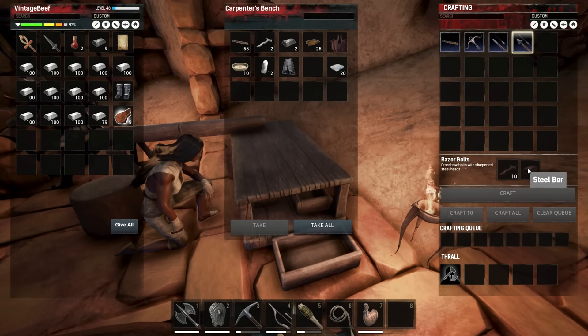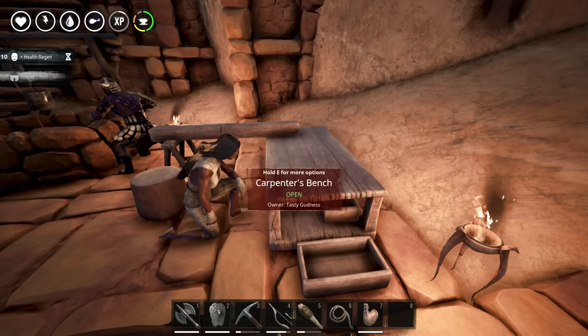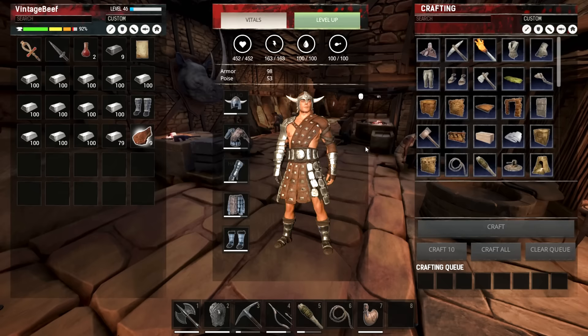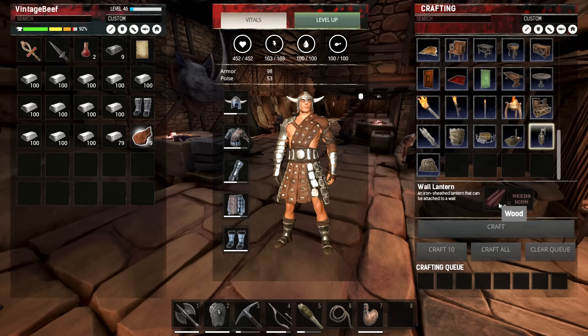Razor bolts require 10 branches and 10 steel bars — kind of expensive, but that's not where the more expensive part comes in. I also learned the wall lantern, which I cannot build. It says 40 wood, which is fine, but it also requires a hand lantern, and hand lanterns, as far as I know, do not exist in this game yet, unless I missed something. So maybe when the hand lantern is added or this recipe is changed, then we can actually do it.